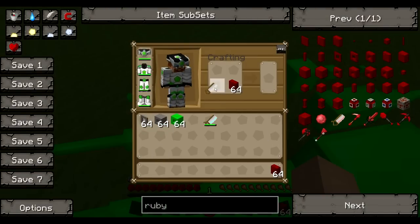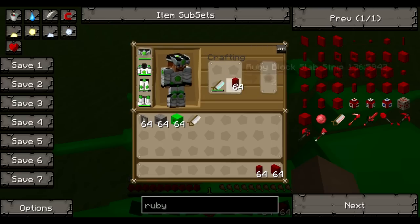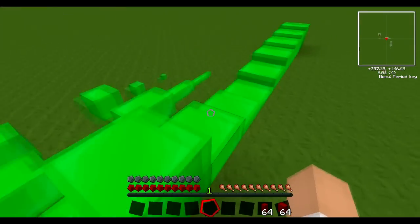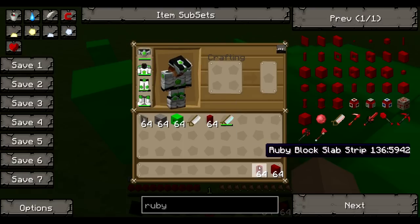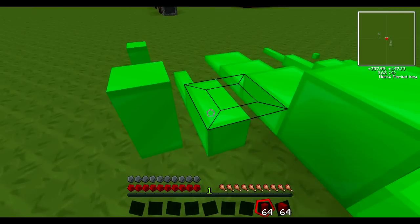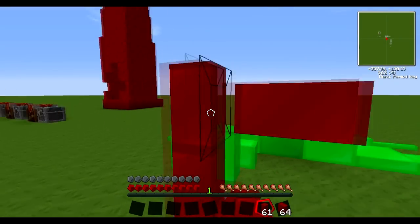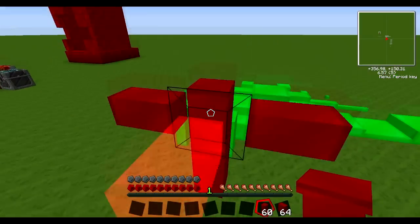You can cut strips up again, though note the iron handsaw cannot cut those. If you cut them from the side you get corners - there are corners for slabs, panels, and covers. And there's even more: if you craft a slab you get pillars, which are quite nice. They go down the center of a block but also sideways, so you can make interesting shapes.